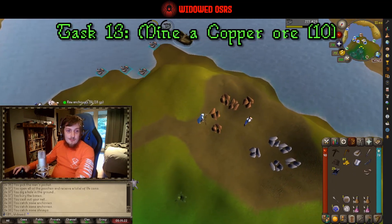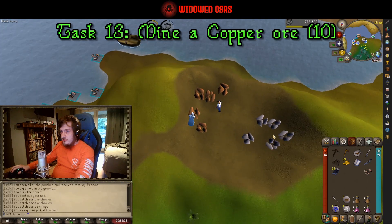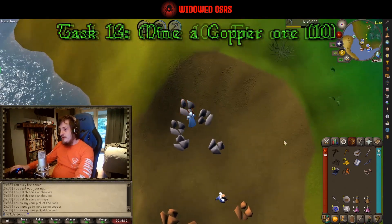The next task is to mine some copper — we'll go get one copper over here. Then we need ten tin. These are going to be hotly contested, I imagine.